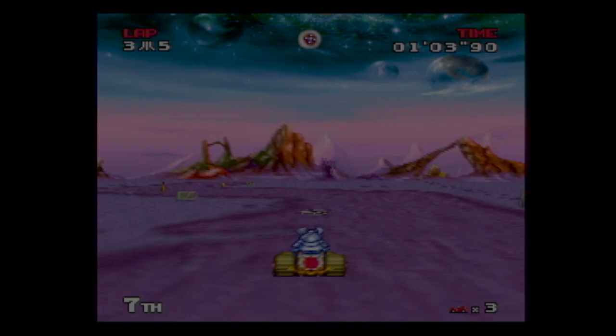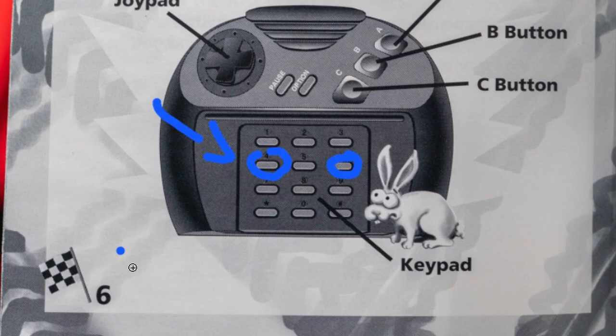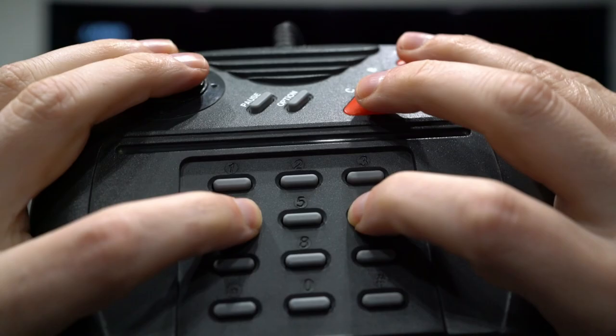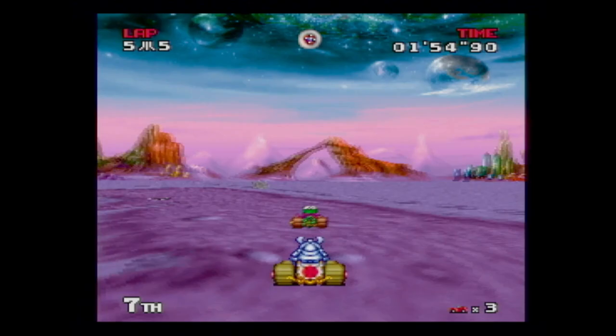But this next thing is probably going to blow your mind: the controls. The manual tells you if you want to do a sharp turn in this game, push 4 and 6 on the numeric pad. Why does it even have a numeric pad? They learned nothing from the 5200. Unless you're one of the few people who had a pro controller, I guess you're supposed to play like this. And if you turn a little too much, you do this giant spin-out.